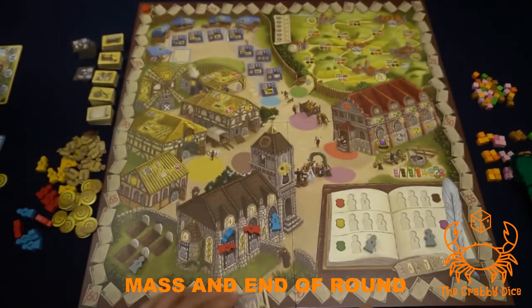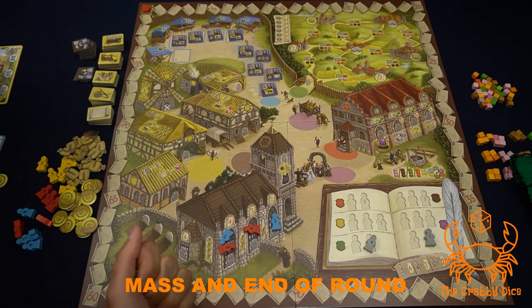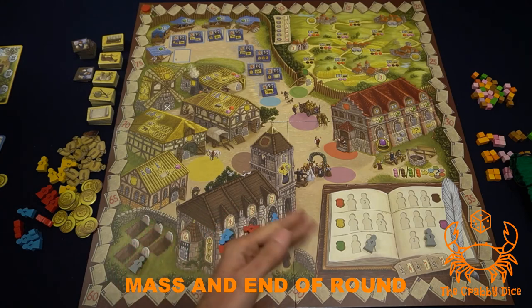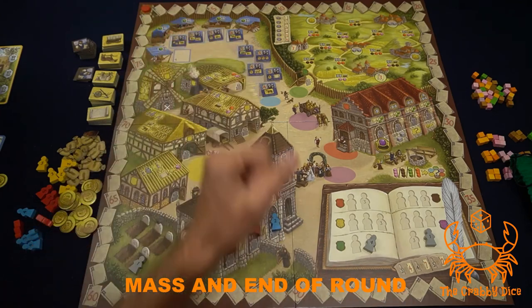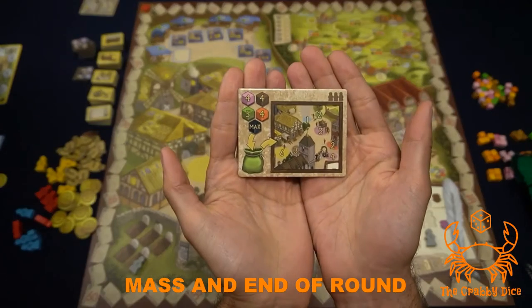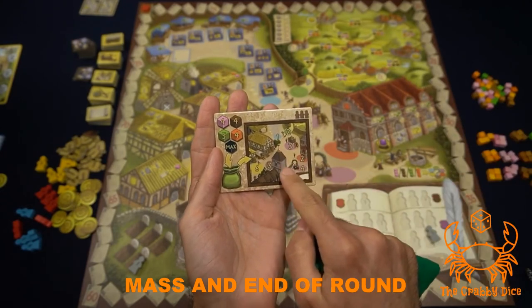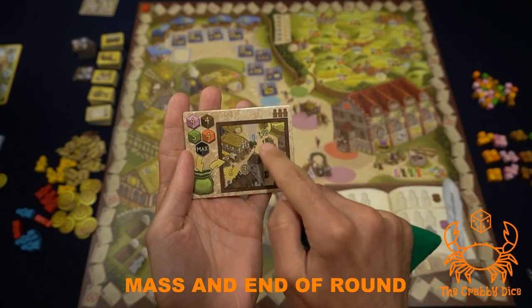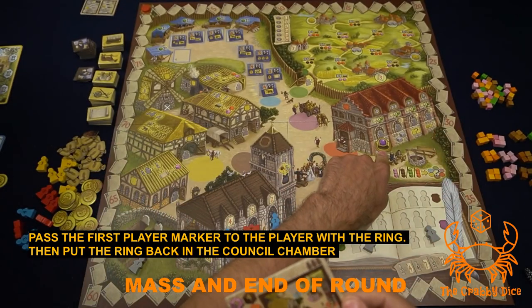The fourth step is scoring: you score two points, and whoever has the most people in the church wins those points. If tied, the tiebreaker is whoever is furthest to the left in the church - both tied players get two points with no secondary tiebreaker. Then you go to the reset phase: add the cubes back into the bag using your reference card, then draw to refill all action spaces again - one for the market, two for travel, six for crafting, and so on. You're ready for the next round, starting with the new first player who has the ring, then put the ring back.